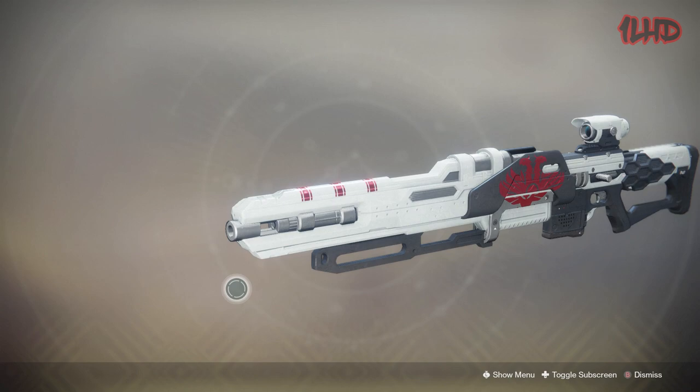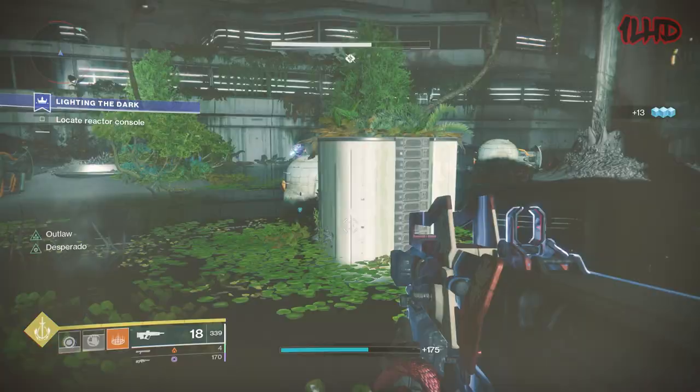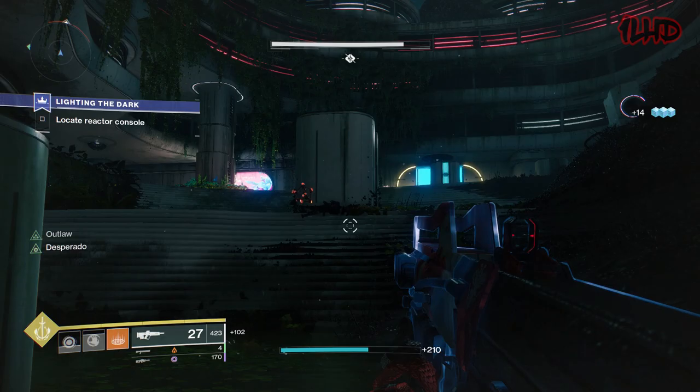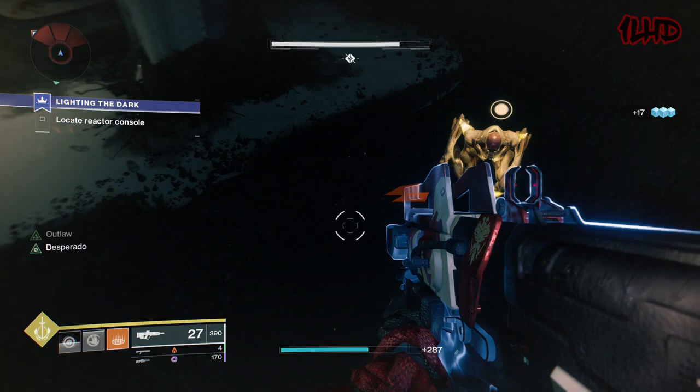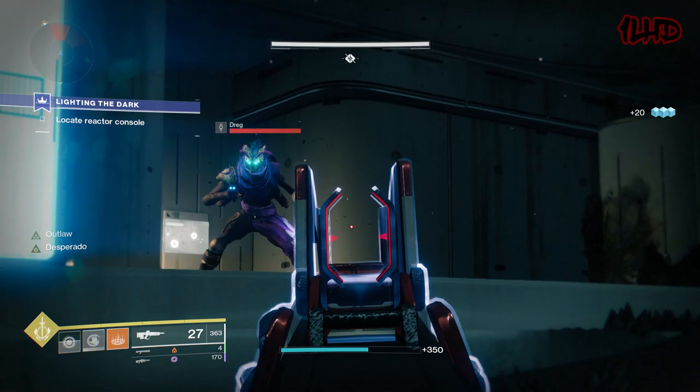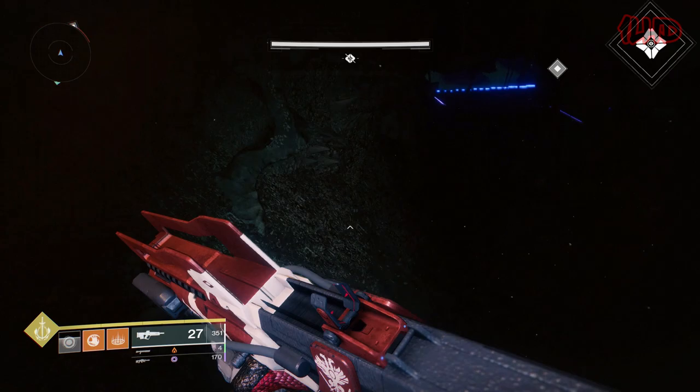The Crucible pinnacle weapons are good no matter when, where, and how you use them. The original pinnacle weapon was Redrix's Claymore, a high impact pulse rifle with the perks Outlaw and Desperado, debuting back in Season 3 during the Warmind era. Outlaw increases the weapon's reload speed after a precision kill, while Desperado increases the rate of fire from 340 to 540 RPM, cutting the time to kill drastically. Redrix's Claymore was retired after Season 3, but its Year 2 successor Redrix's Broadsword became available in Season 4.